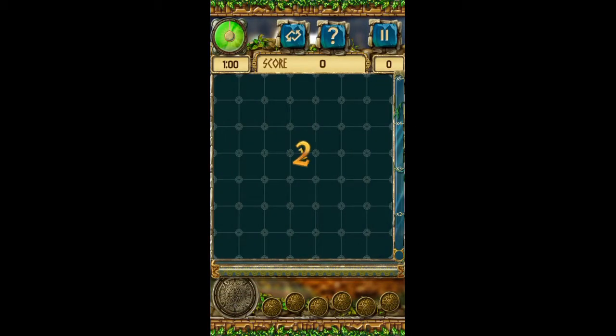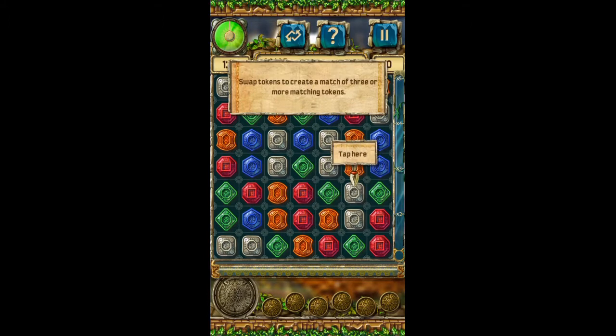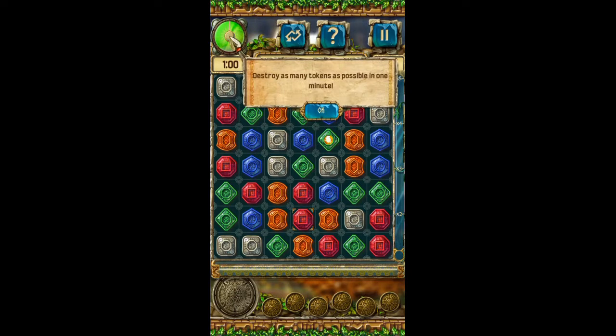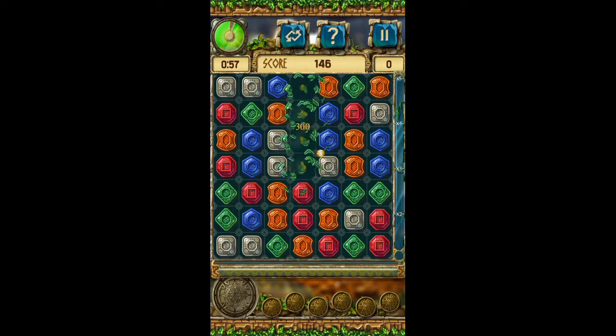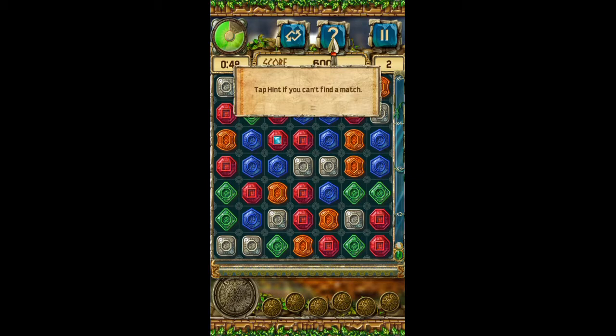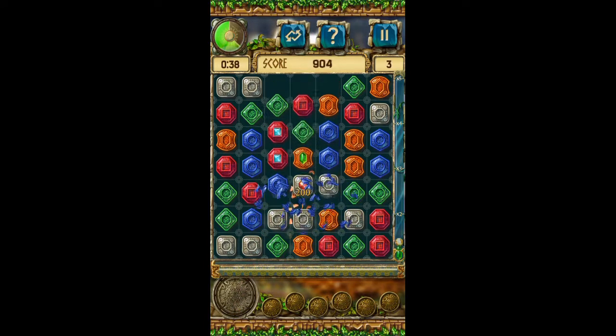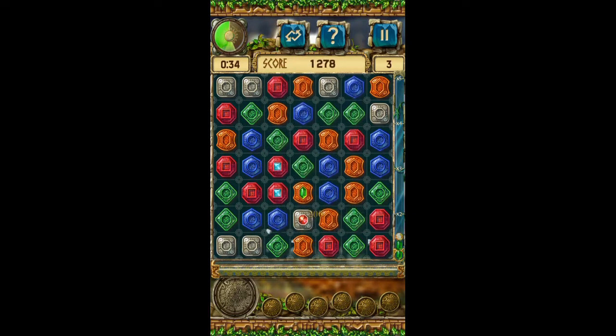We're getting a little tutorial — collect gems to score points. This token contains a gem; destroy the token to collect the gem and score points for every gem you collect. Got one gem there, and there's another gem. Tap hint if you can't find a match. I love match-three games.